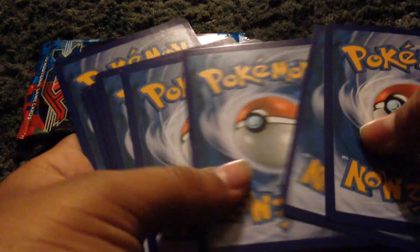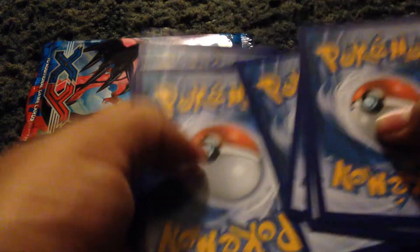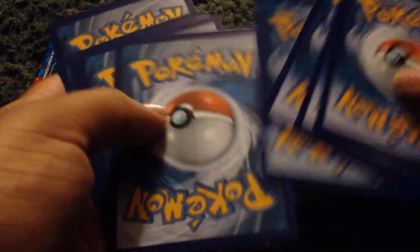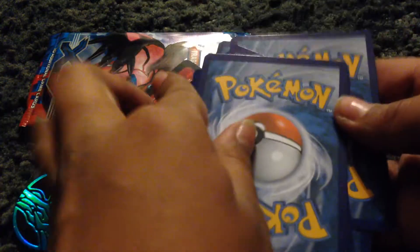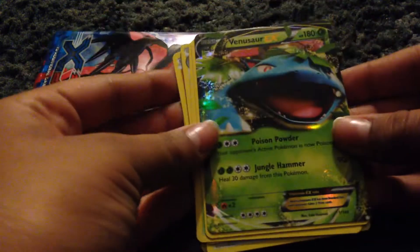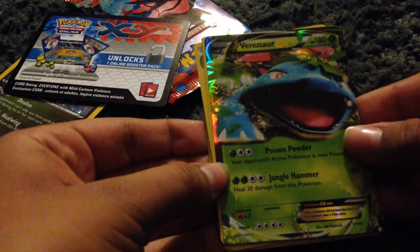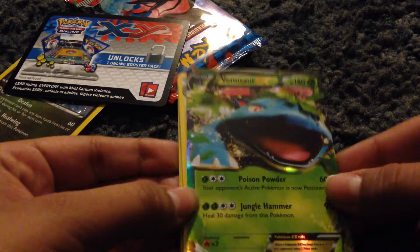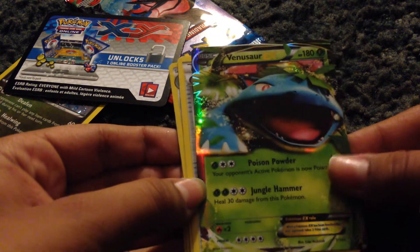Let's just start with this card. Here's a Dragonite card and I think it's a holo — I always get holo and reverse cards mixed up. So let's just put that aside. I don't know how to do this... I think all the rares are at the back. Whoa, we already got something good — an EX, I think reverse — a Venusaur EX!